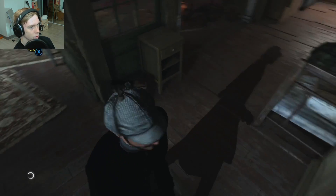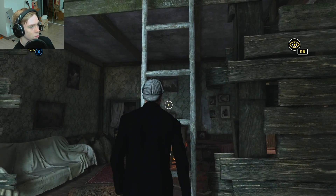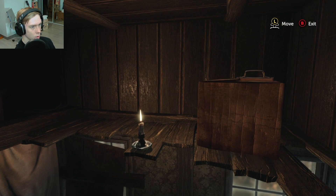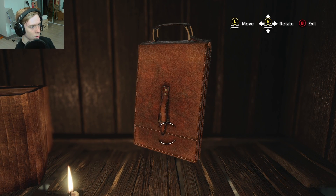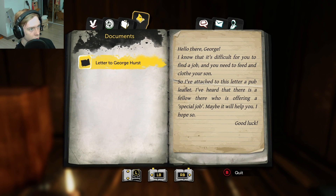Oh, progress now. It could be used to find a clue in an investigation. The animations are so slow in this game. 'Hello there George — I know it's difficult for you to find a job and you need to feed and clothe your son. So I've attached to this letter a pub leaflet. I've heard there is a fellow there who is offering a special job — maybe it'll help you. Good luck.' A special job — he's a prostitute now. Alright, so by the looks of it we have to go down to the pub.